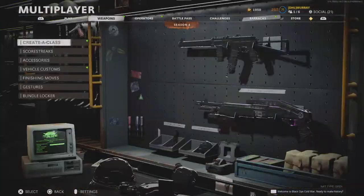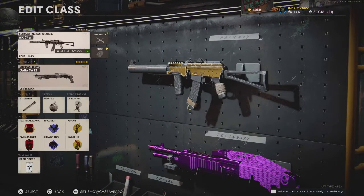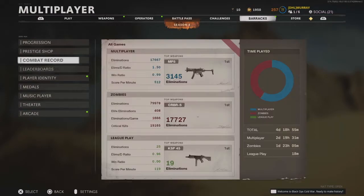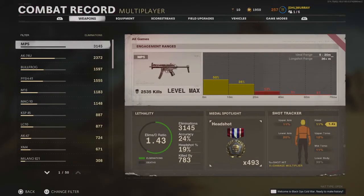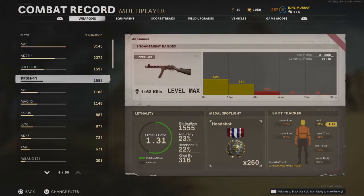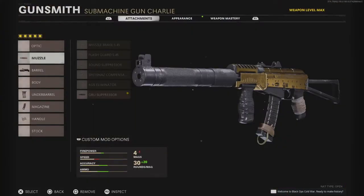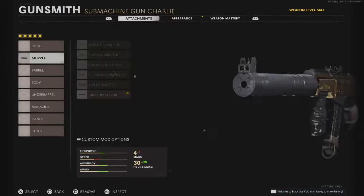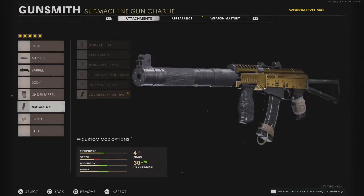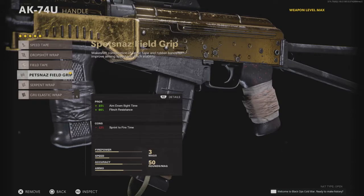We're over here on the menu in Cold War. Going to weapons, let's go to the first class. This is an AK-74U class — the AK-74U is probably my favourite gun in the game. Looking at my combat record, it's the MP5 first, then the AK-74U, then the Bullfrog, PPSH, and M16. Anyway, we're going to be using the AK-74U: GRU Suppressor for the muzzle, Task Force 10.3 for the barrel, Spetsnaz Grip for the underbarrel, 50 Round Fast Mags for the magazine, and Spetsnaz Field Grip for the handle.